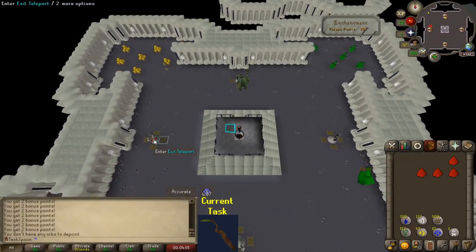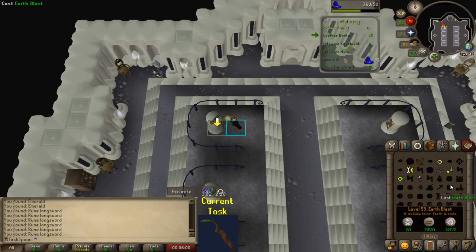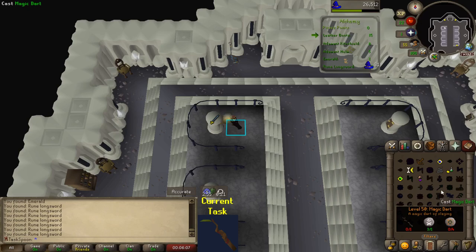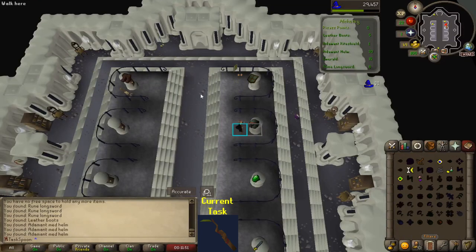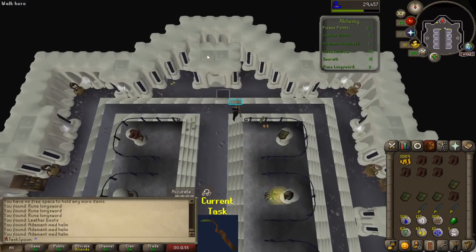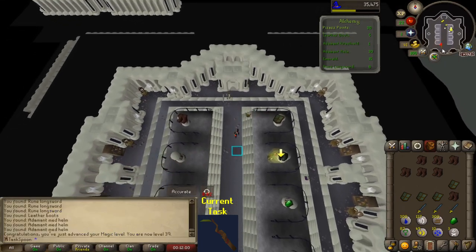I'm going to move on to the Alchemy room now. One thing I learned is that low-level Alchemy actually gives the same amount of coins in this minigame as high-level Alchemy does, so this is actually not going to take very long at all. And with that, we have the 3,000 coins — should be 30 points here. Beautiful. And 39 magic. Nice.